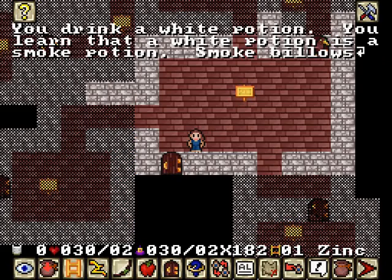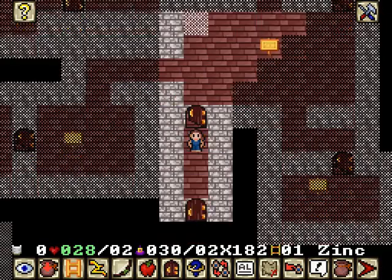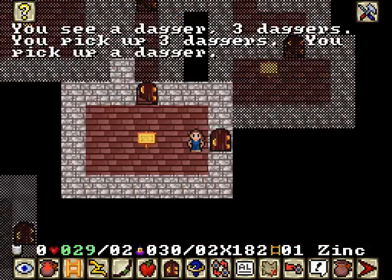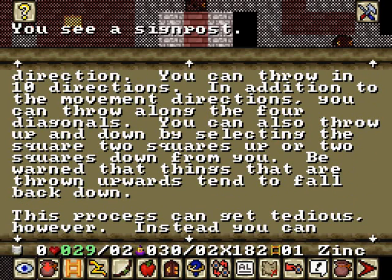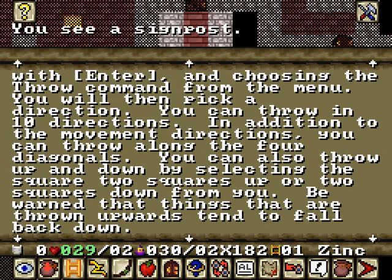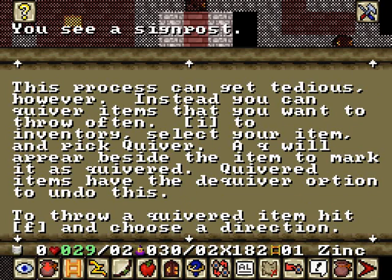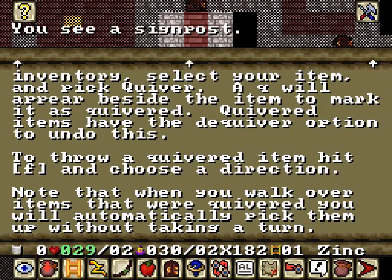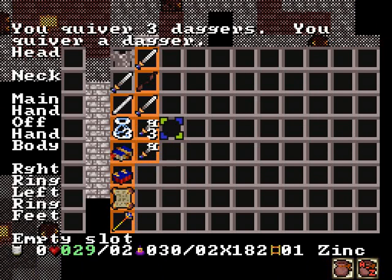Let's just drink it anyway — you choke yourself. A choking potion, I hate choking potions. Daggers, daggers, and more daggers — quivering ammo! You can also throw up and down by selecting the square two squares away. I find it a bit weird that you can shoot in ten directions, but I'll figure that out. This process can get tedious, so you can quiver items you want to throw often. To throw a quivered item, hit F then choose the direction.